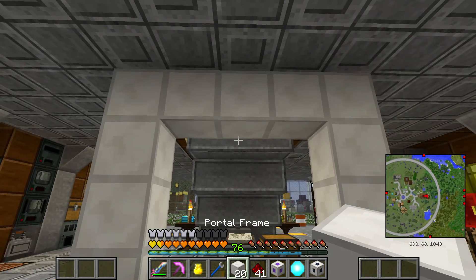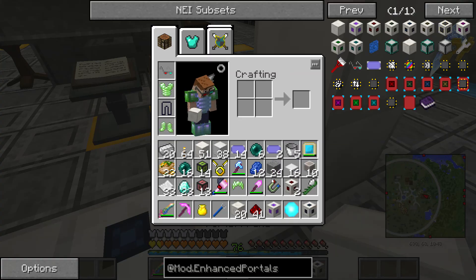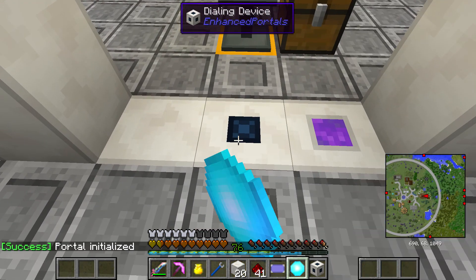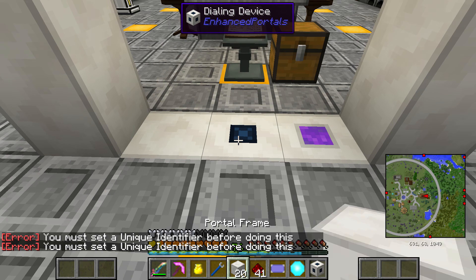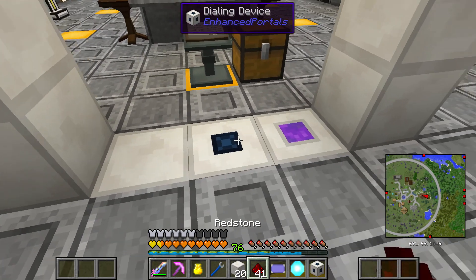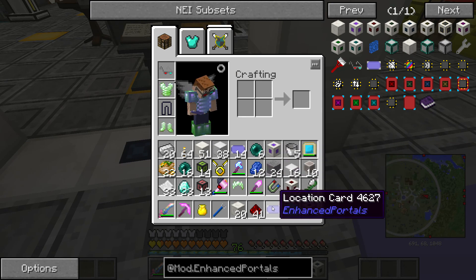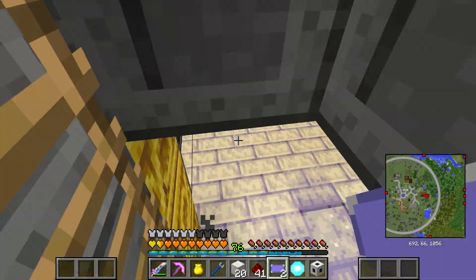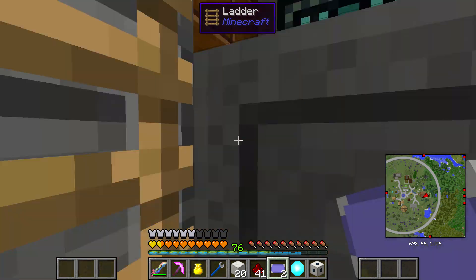If I click open the portal controller — or do I need a wrench? Maybe I just shove the card into it. There we go, portal initialized. But if we click this, it says 'you must set a unique identifier before doing this.' I'm not sure how to do that. I accidentally wasted a location card. Let's put another one in and set up two new cards. Location set — I don't know why the one lost its location.